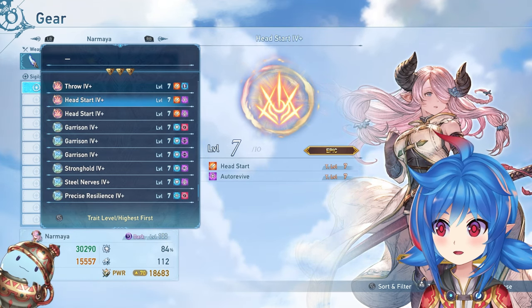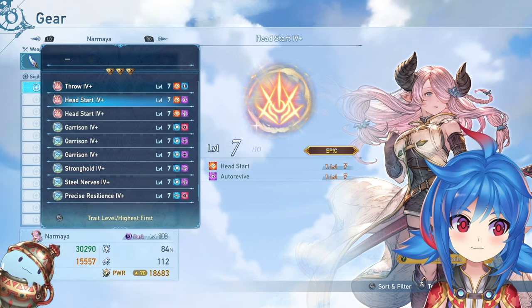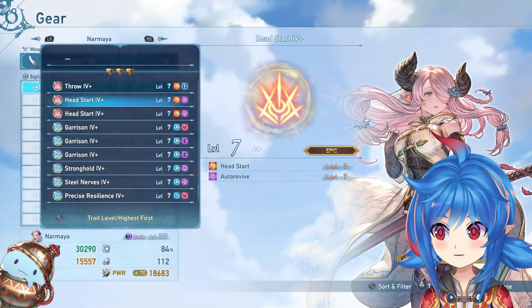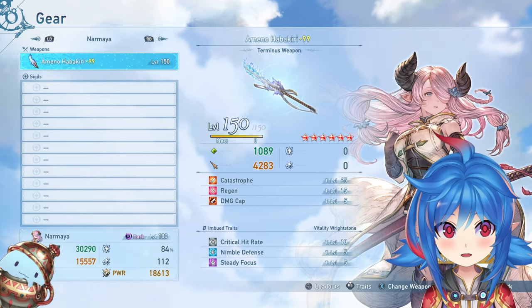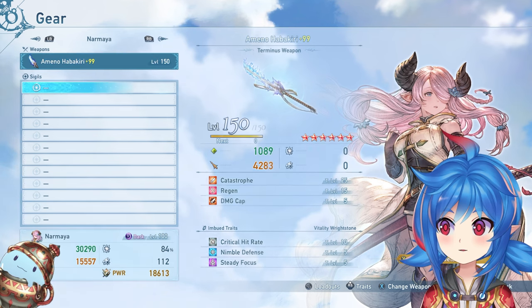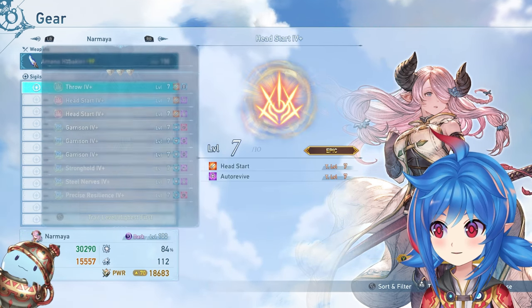When we're talking about endgame builds, we're already going to assume that you have a terminus weapon. You don't have to have it at full max awakening to use these builds, but it really does help. The realistic optimal setup — we're going to go ahead and build it right now on this Naru here, who has no sigils on.